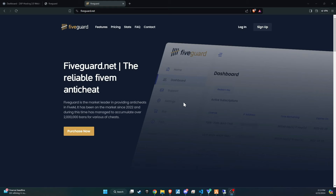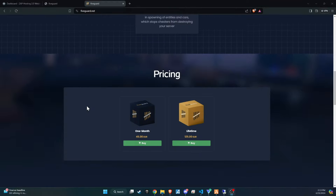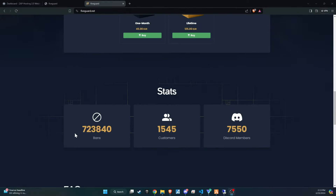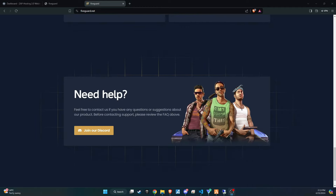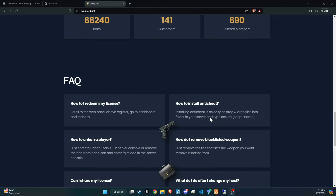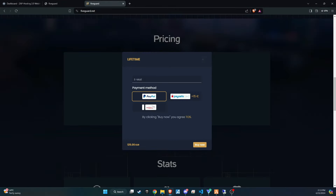Before we move on, are you a server owner struggling with cheaters and hackers on your server? If so, let me introduce you to 5Guard, 5M's premier anti-cheat software, trusted by thousands of server owners worldwide. With dedicated staff providing constant support and advanced mechanisms designed to detect cheats and hacks, 5Guard offers the protection your server needs.